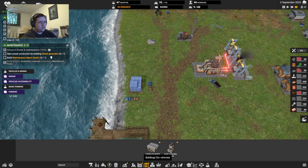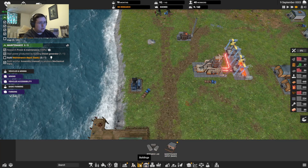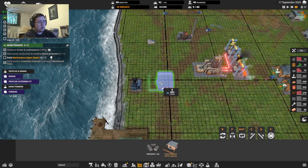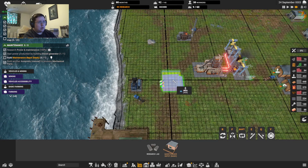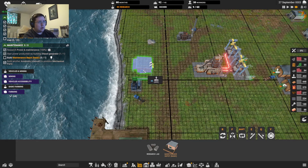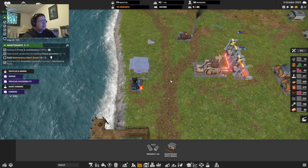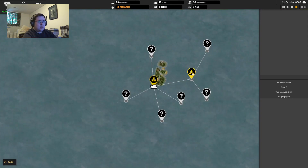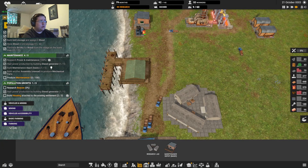Maintenance depot. Okay, shove that there. Oh right right right — trade 20 wood for 20 bricks. There we go, get that out of the way.